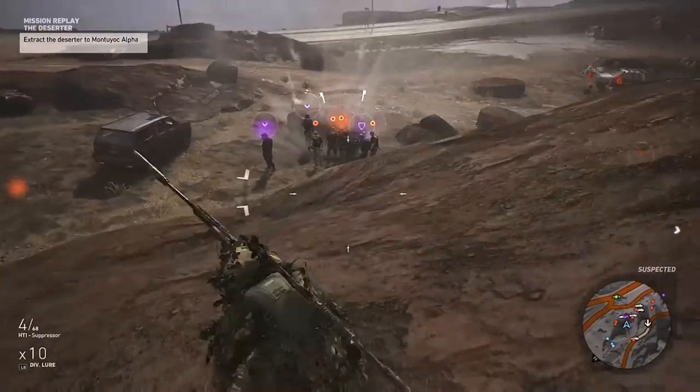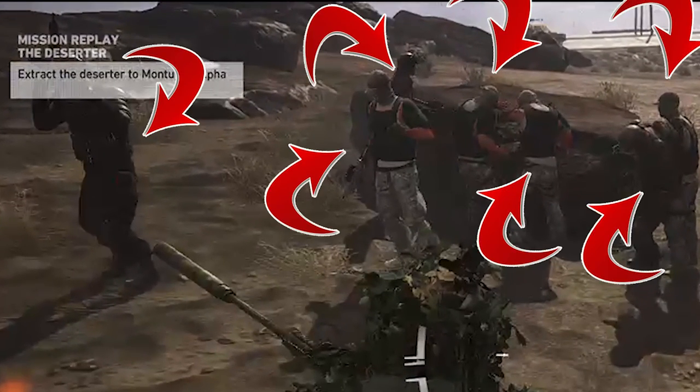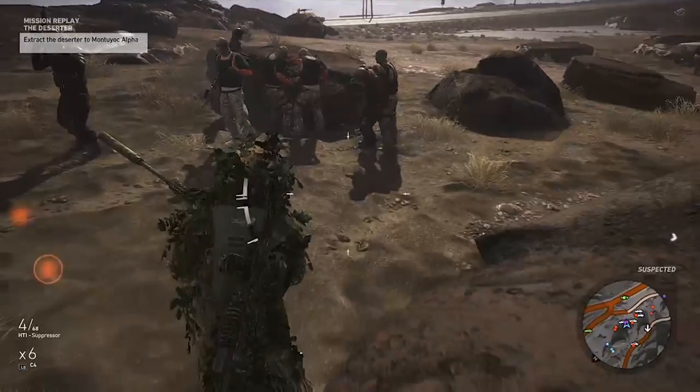You can take out a flashbang. Look — we've got one, two, three, four, five, six, seven. Once they're stunned, run in there and get your mine down.